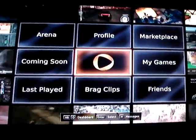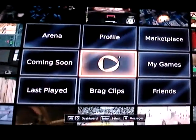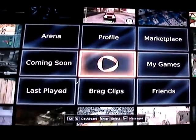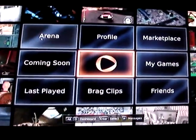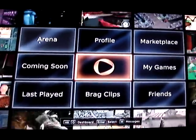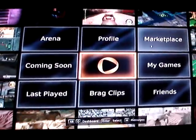So here's the starting, or your homepage basically. You can set up a profile and look through the games that you've played, the games you played last, what's coming soon. The arena, which I guess pairs you with other players online — I haven't really been in that part yet. But we go into the marketplace, you can see we can browse some of the games that are available.